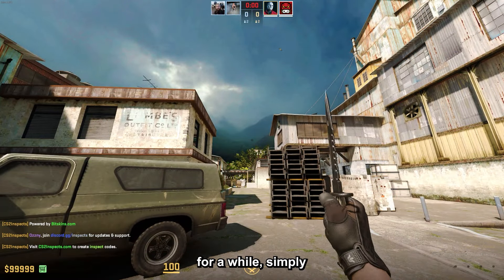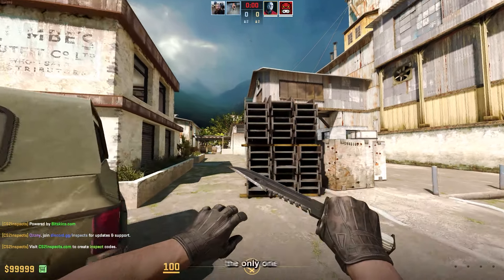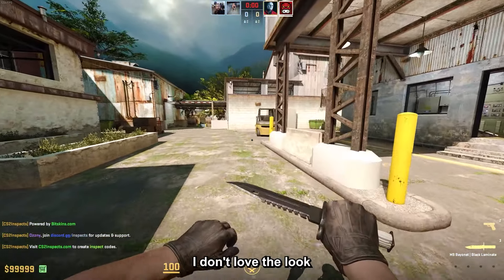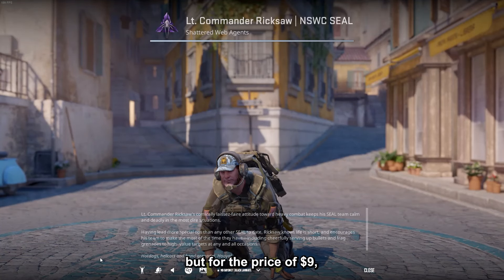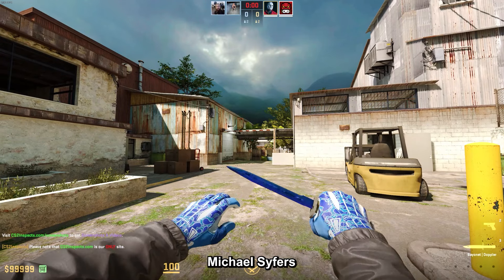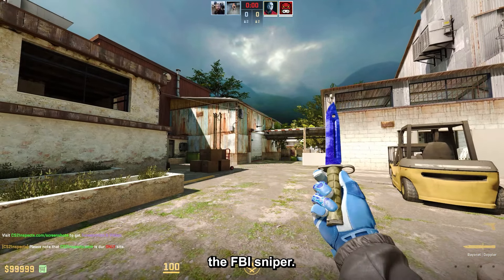Next up, the Lt. Commander Rick Saw, which is the agent I've been using for a while simply because it is the only one on the CT-side that has no sleeves. I don't love the look of it, but for the price of $9, the fact that it has no sleeves is actually pretty good.